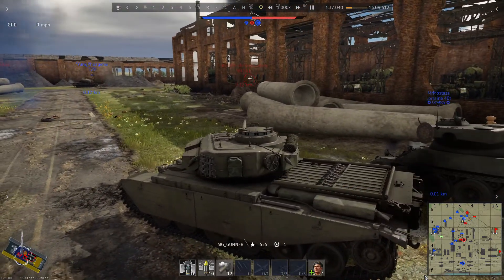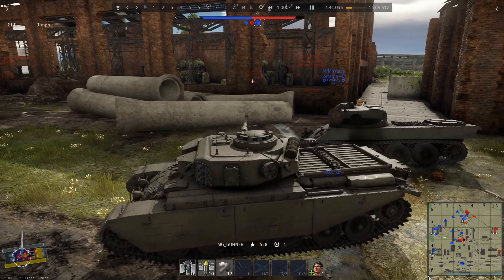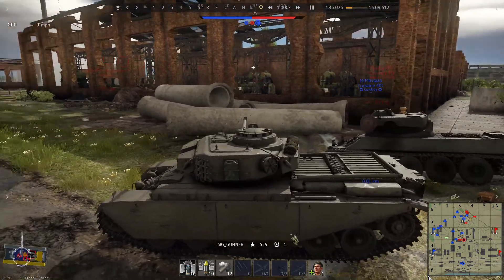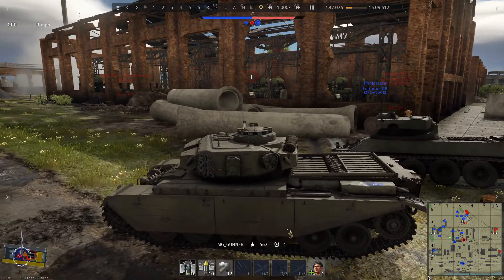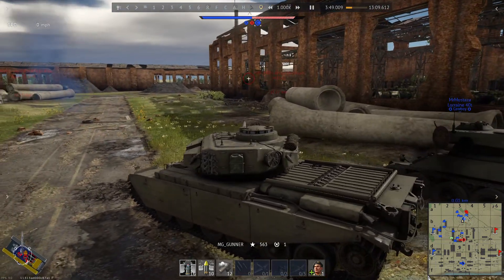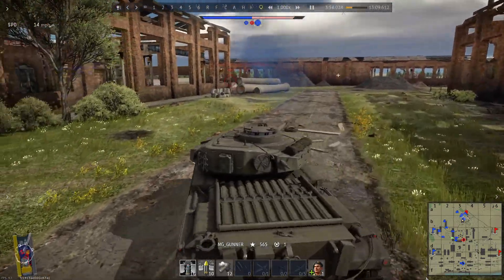I get a kill assist. He's got the enemy Centurion checked - basically holding a defensive position and keeping him blocked so he doesn't cause any more problems. I begin to pull forward.